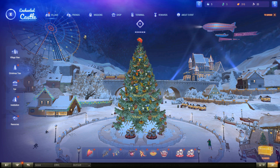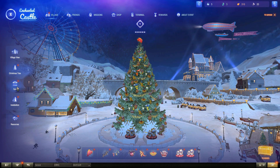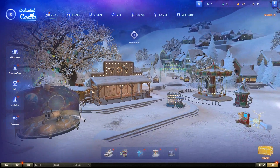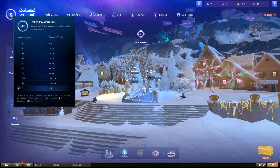First of all, you got to name your village. I chose Enchanted Castle — didn't spend a lot of time coming up with the name. There are three locations: the Christmas Tree, the Fair, and an Installation, with levels that go up to five. Once you get all of them up to level five, your total atmosphere tier goes up to 10.